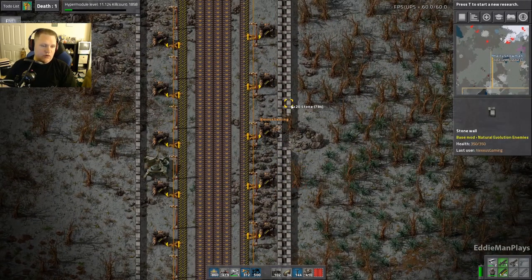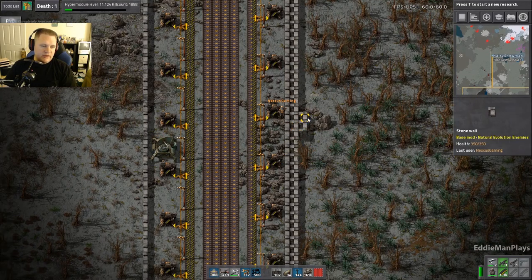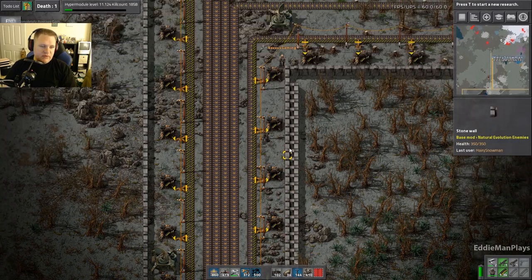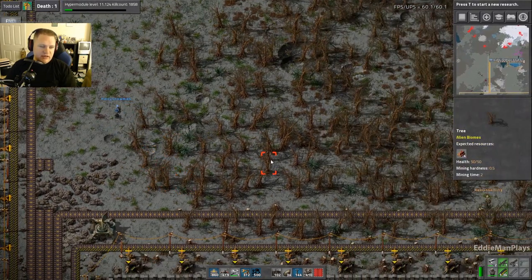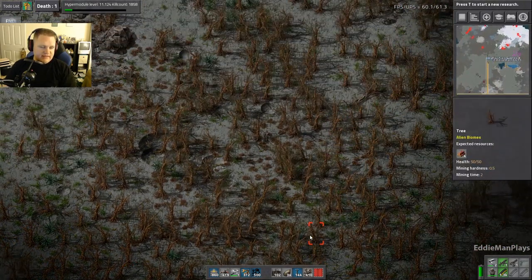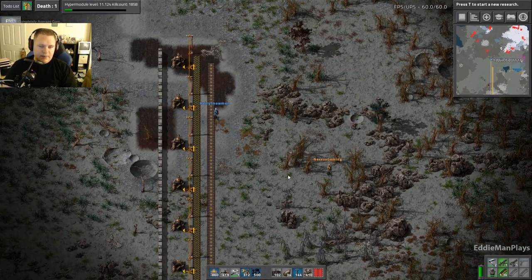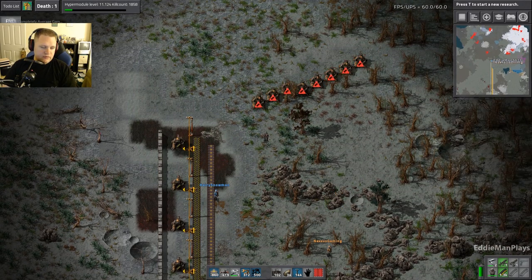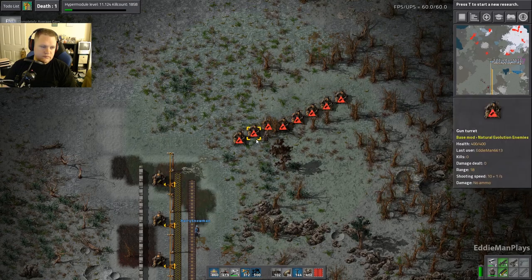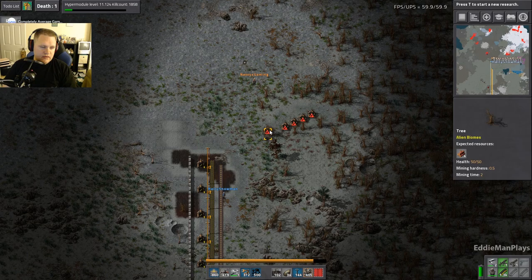That wall is coming down — we're going to absorb all this land into our base anyway. Let me get my turrets out. We've got the long reach mod, and that works with the filter inserter base. These biters are not playing any games — I'm not walking up on that crap.